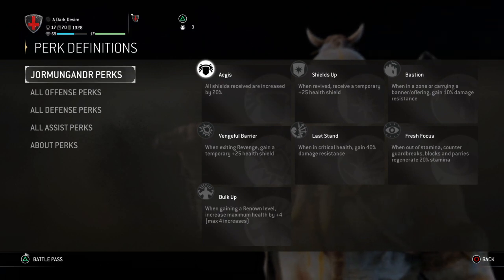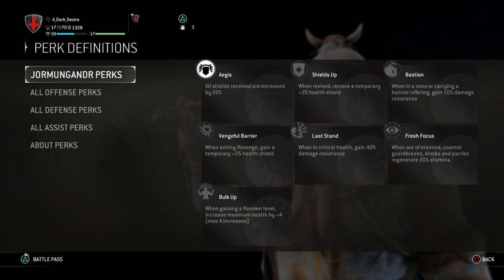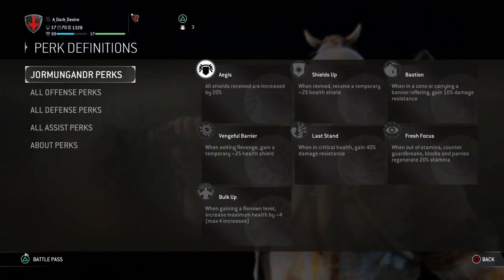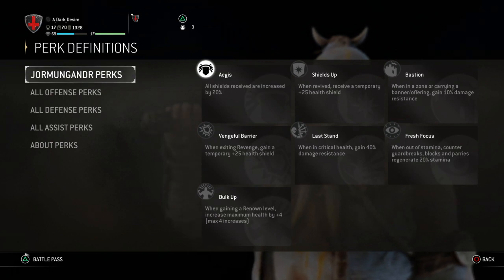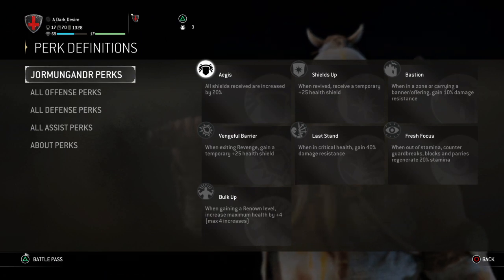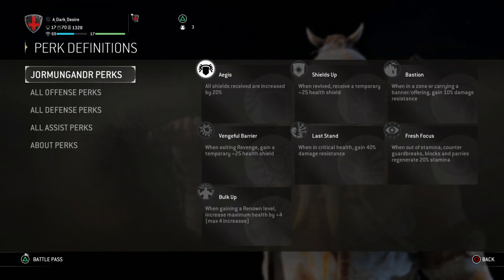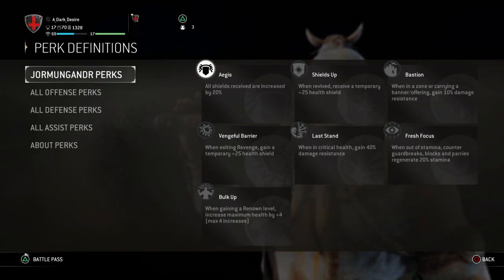When you're good at guarding in a multi-player fight, your revenge will proc — usually when you have a very small amount of health. Vengeful barrier gives you what I like to call one free hit worth of a shield after you exit revenge. So once you pop revenge and do all your stuff, as soon as revenge ends you have a little baby barrier left that's enough to absorb one normal heavy or one normal light hit — but not a charged heavy or unblockable, which will eat through your barrier and health in one swing.